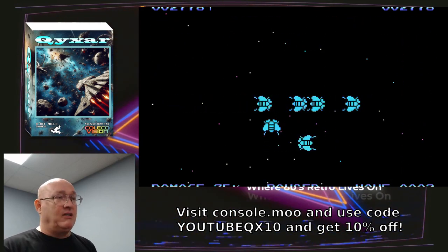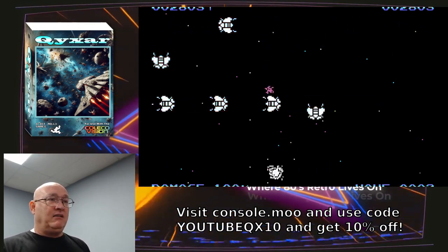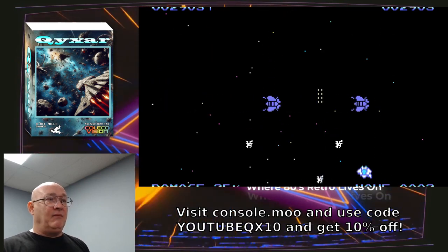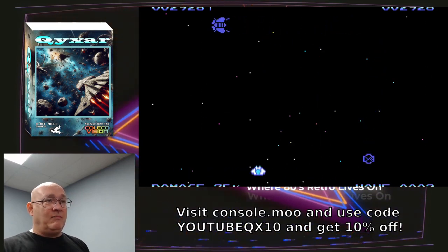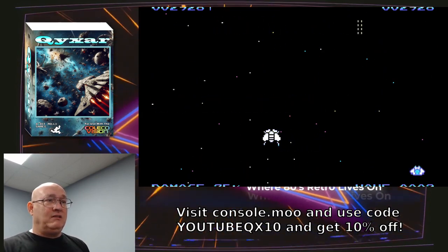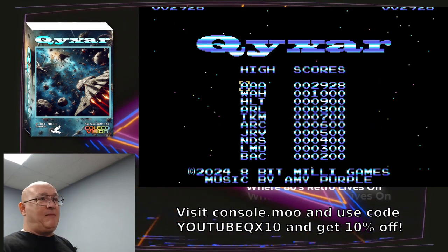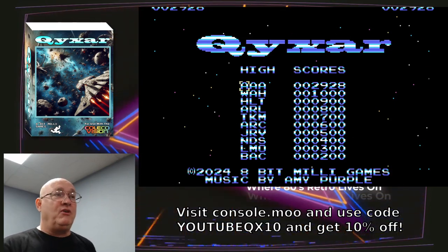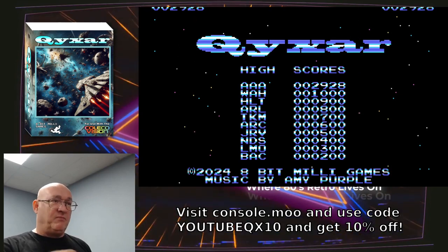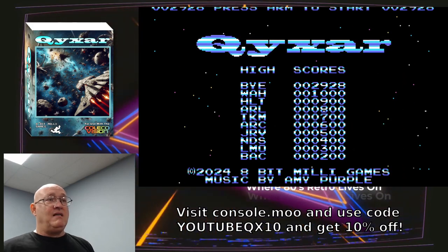So the game progressively gets harder and harder as you go. I'm going to play on here — I'm going to die anyways. When you die, it says game over on the top and takes you back to the high score screen. Now you can set your high score using your joystick up and down to enter your initials. I like doing 'BUY.' And the high score is in there.